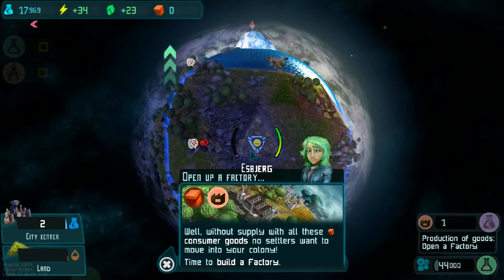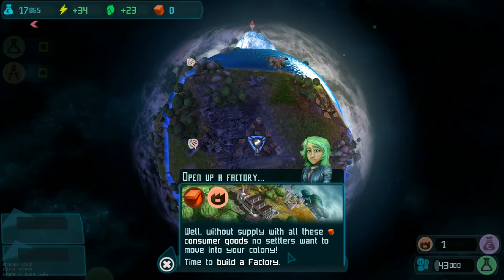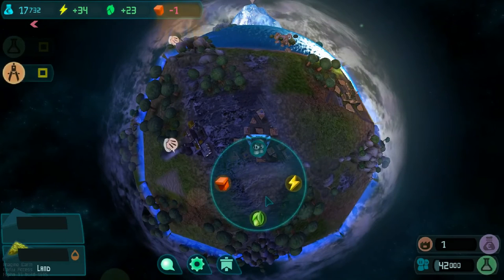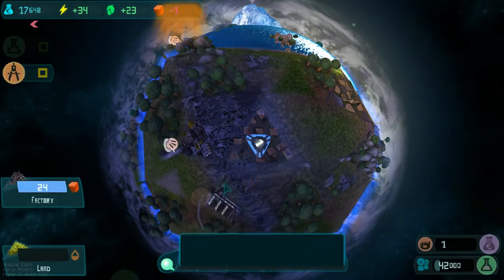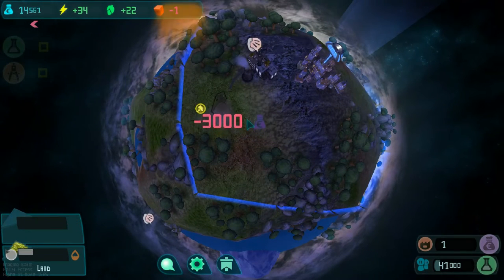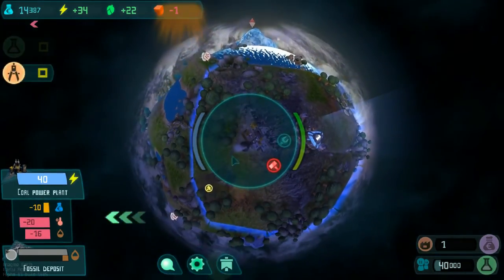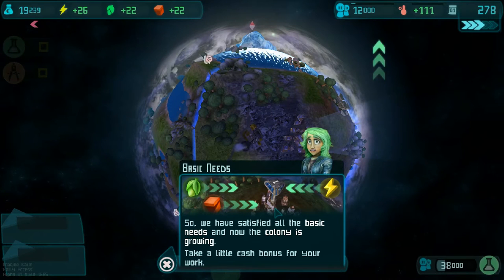Time to open up a factory. Without supply, with all these consumer goods, no settlers want to move into your colony. Time to build a factory. The factory produces goods which improve the quality of life. We can see CS production and consumption as well as ground and air pollution on the lower left. We have satisfied all the basic needs and now the colony is growing.